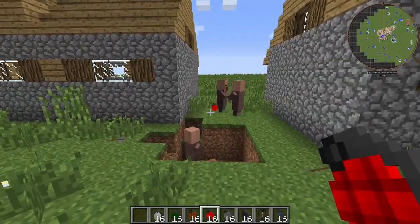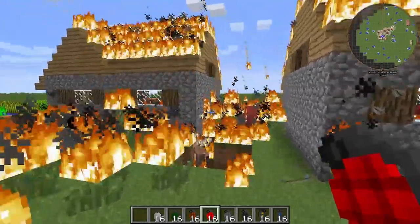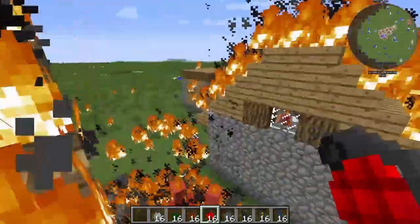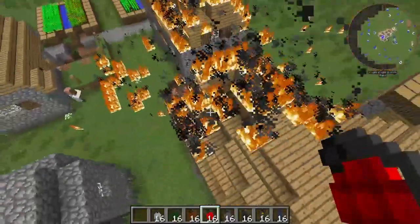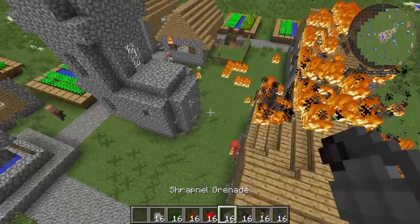Next we have the flame frag grenade. Fuse time of four seconds — you better be quick. Oh my god, it set the roofs on fire. So if you guys want to dispatch your village, this is one of those ones you want to have in your toolkit.